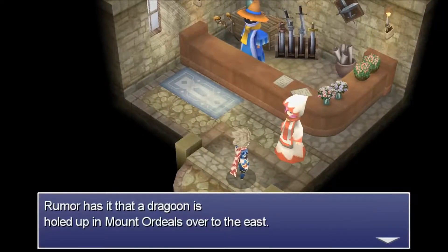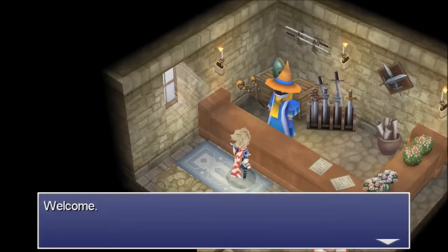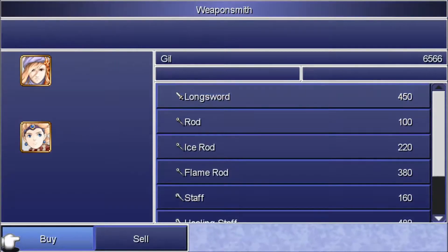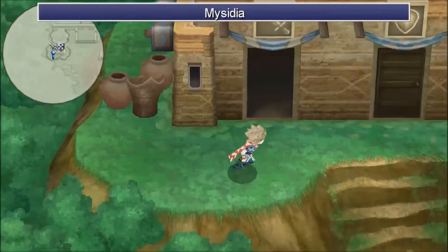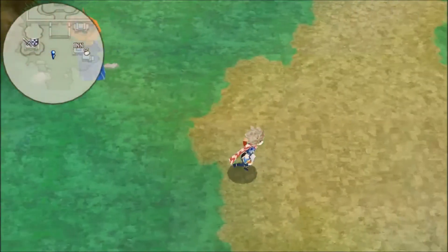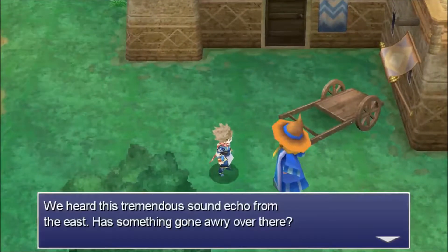Rumor has it that a Dragoon is holed up in Mount Ordeals to the east. We're definitely going to recruit a mage here — I'm going to assume either Palom or Porom, because we are in their hometown. Maybe we can get a little bit of insight as to what happened when they stoned themselves.